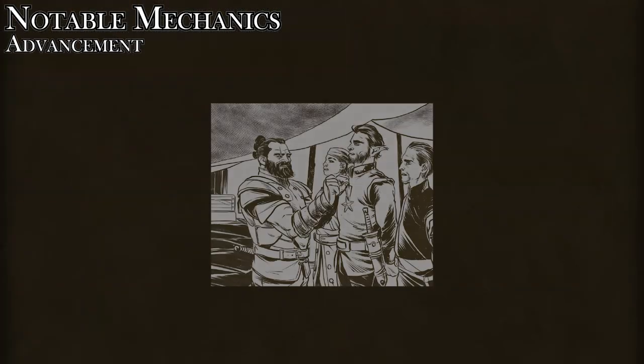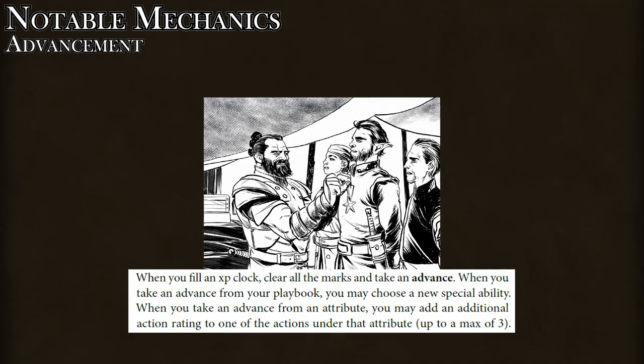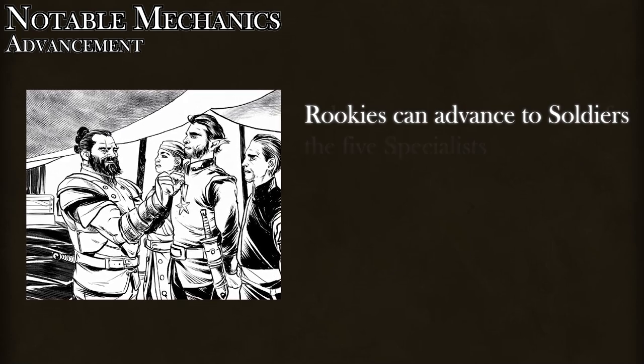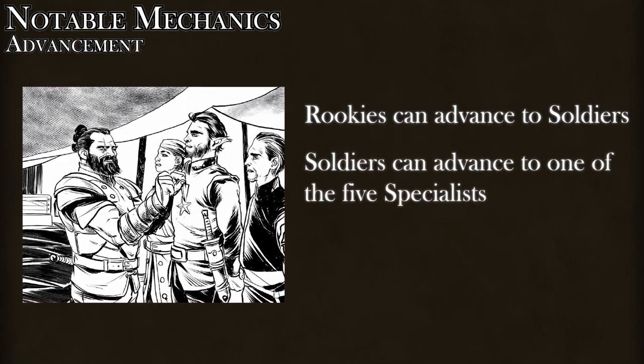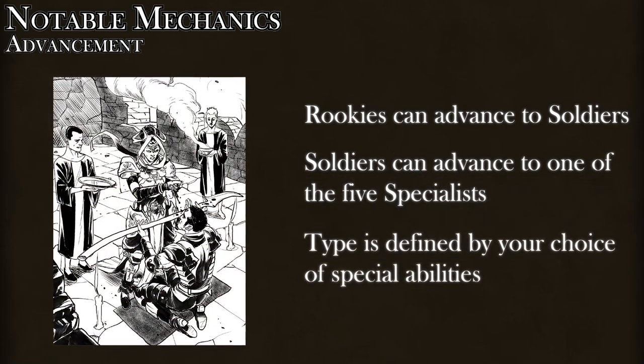At the end of every mission, players tally up their XP earned and apply it towards picking up new abilities. If a character is a rookie, they can use acquired abilities to attain the status of a soldier, and a soldier can ascend to one of five specialists depending on which abilities they pick up with earned XP.